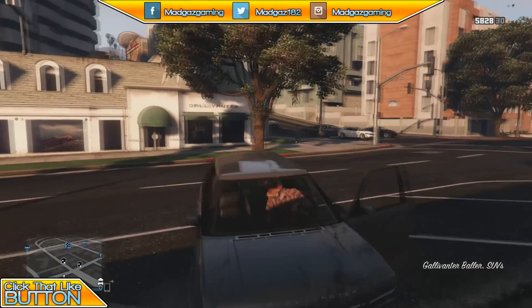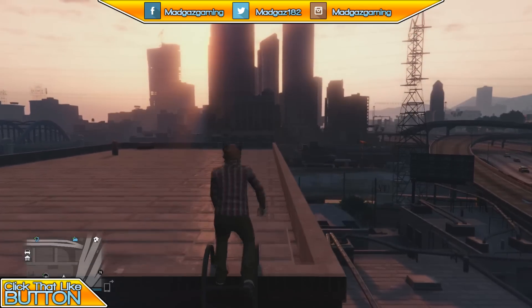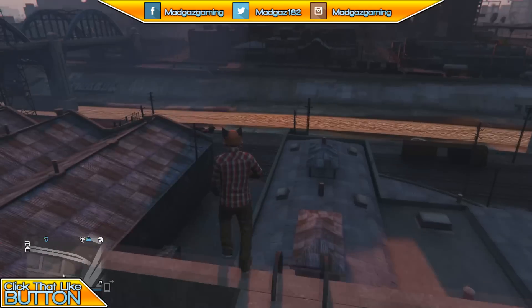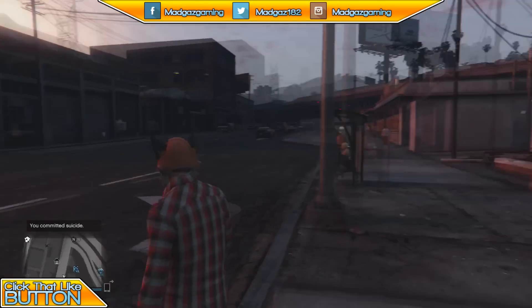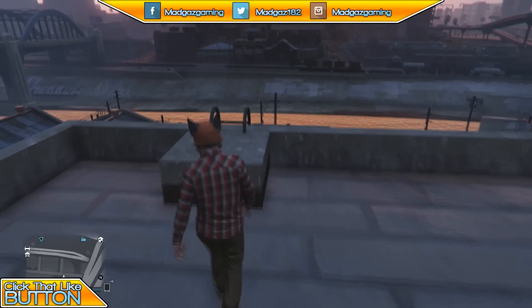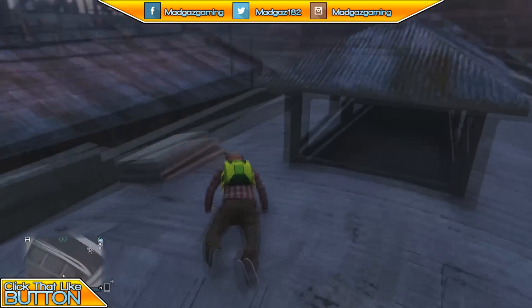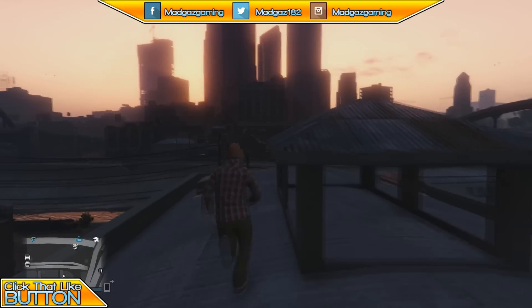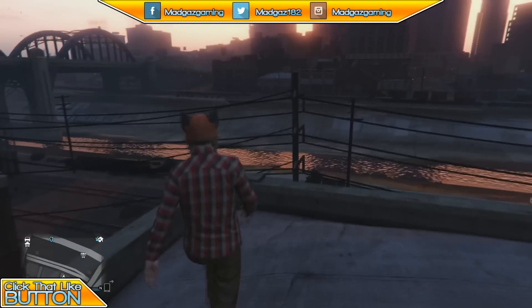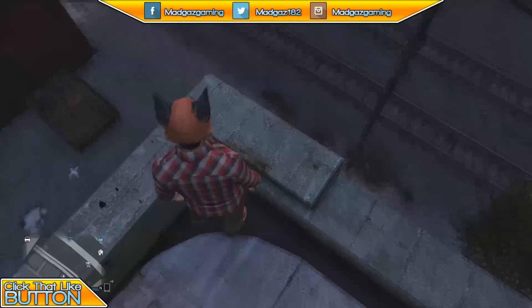Let's find the last one that my mate Bob found and see if it's still here — that's in the industrial sector. For this wall breach, all you had to do is run along this roof, stand next to the ledge, and jump across or fall across to the other side. What you want to do is walk to this block, run and jump, and you should land on there like a ragdoll. Then what you used to do was walk along right to the edge, into this corner, and you would drop down into the building. It seems they have patched this as well.